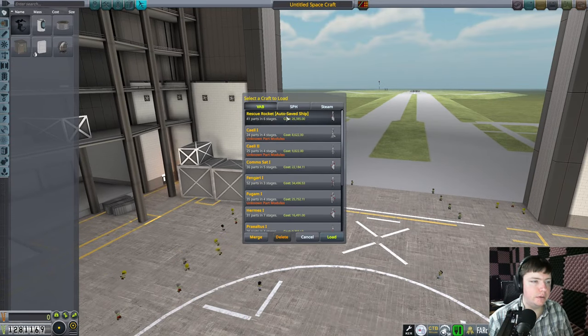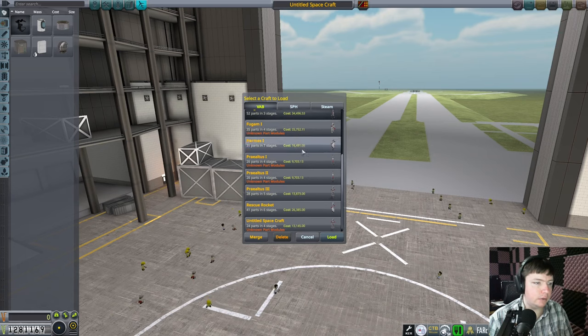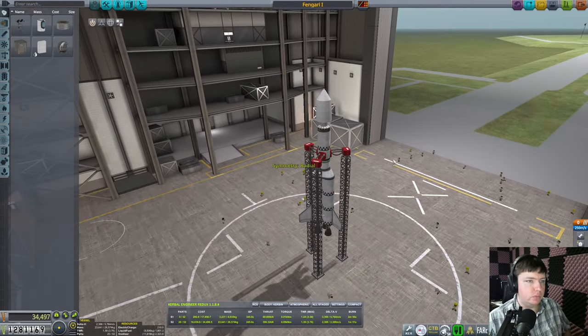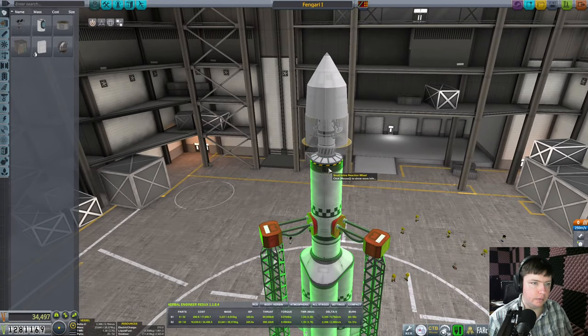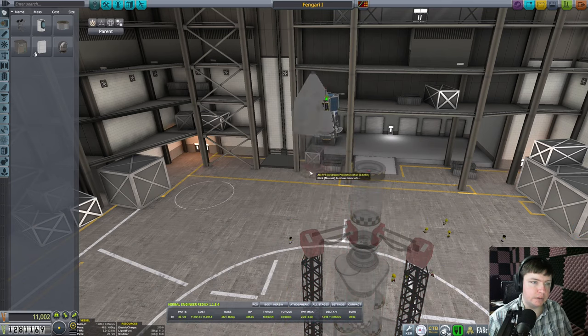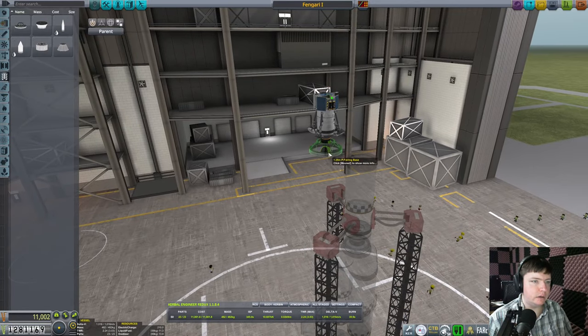Let's go ahead and open... should be Fingari. Fingari 1. This was our Mooner Lander. I'm going to change it a bit because we know this thing was a hunk of junk. Now we've got KW Rocketry. We actually might need the expanded fairing base, unfortunately.